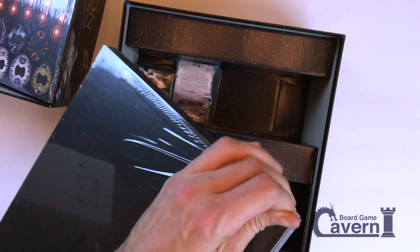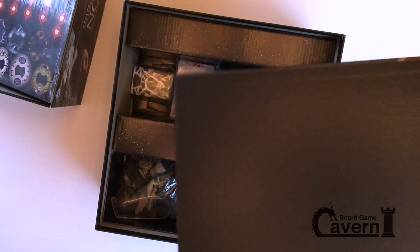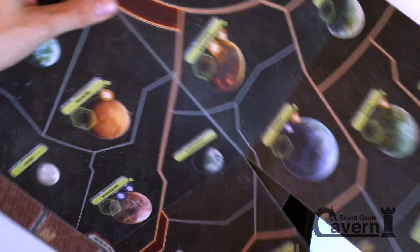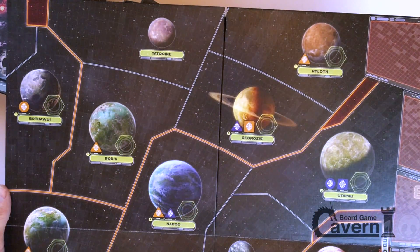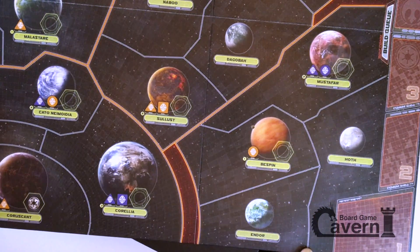The board — let's take a look. This is a big one; it's actually two boards. This is one half of the universe. All your favorites: Tatooine, Geonosis, Naboo, Endor, Bespin, Hoth, and Coruscant.